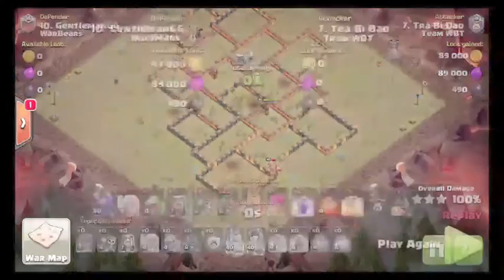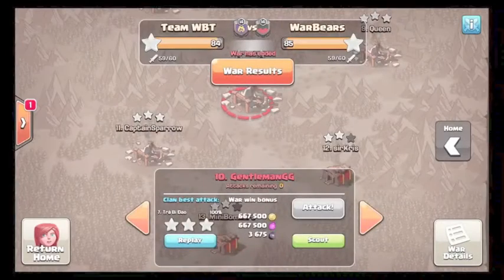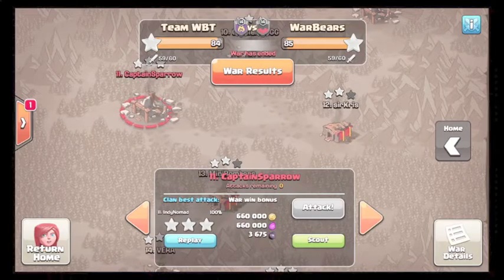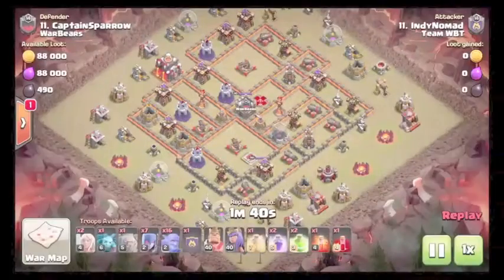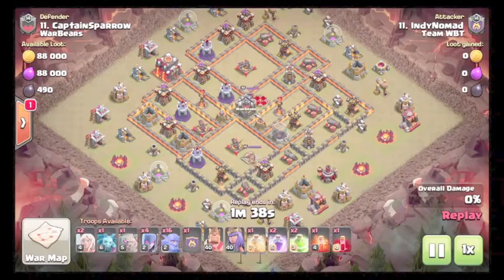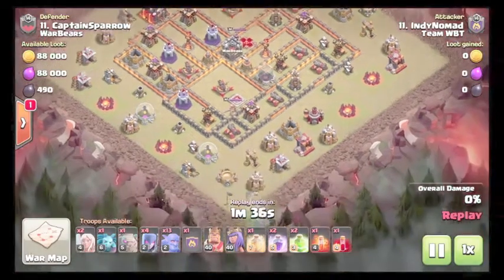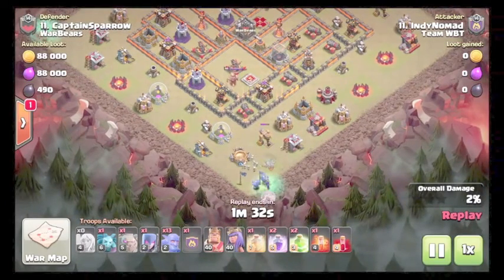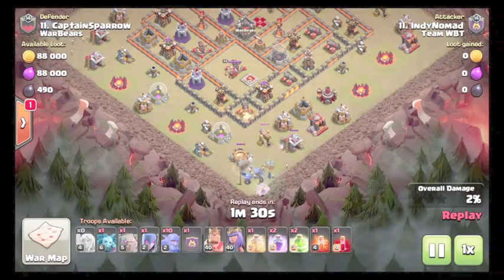Good attack by Trey. Next 10v10 is by ND Nomad — he did have a 10v10 six-pack. Coming in with a bow-witch attack using healers on the side where splash damage can reach outside for his flank.